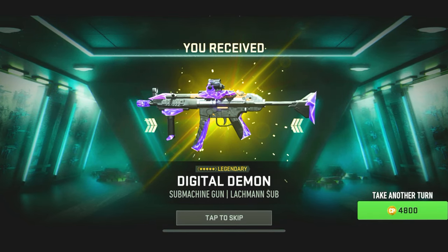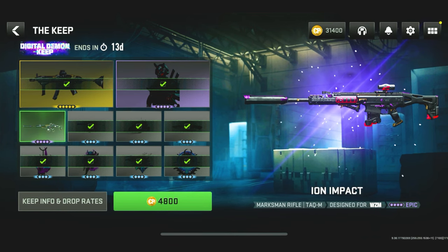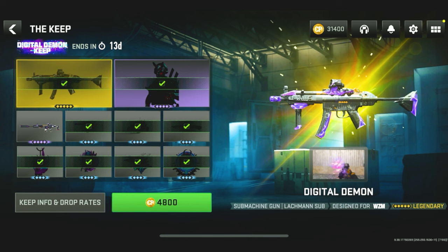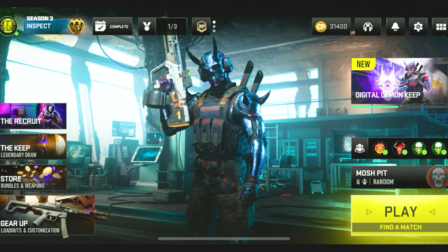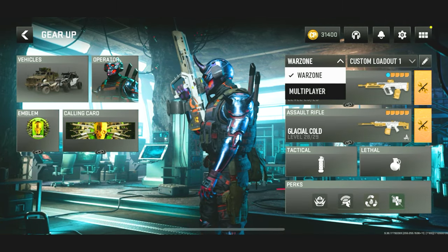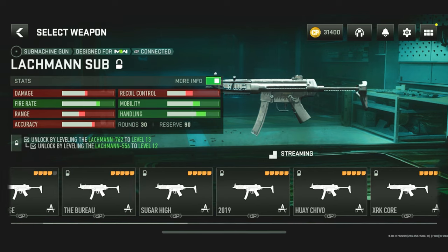So for 3,500 COD Points, we had a 1% chance — and we got it! That's the Digital Demon Lockman Shroud Sub. If we wanted to, we could also get the TAC-M Ion Impact blueprint — we'd have a 100% chance if we buy one more time — but that would be 4,800 COD Points. I'm personally not going to spend 4,800 COD Points on that blueprint; that's like two bundles worth of COD Points. I got what I wanted — that Lockman Shroud. Let's go to Gear Up and try to equip it.